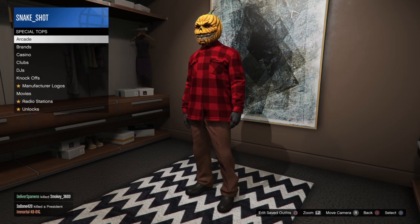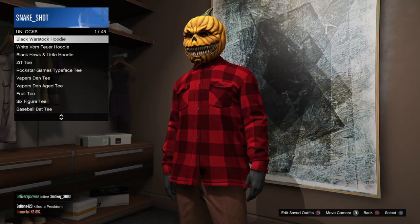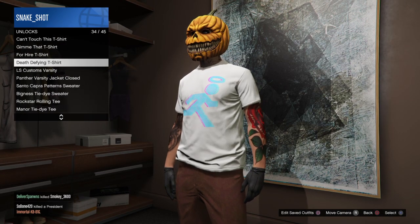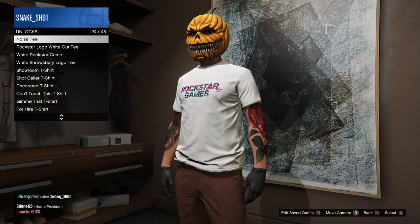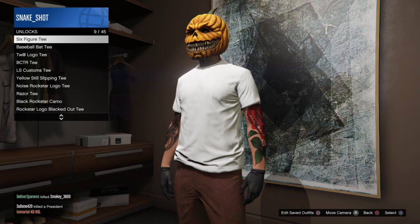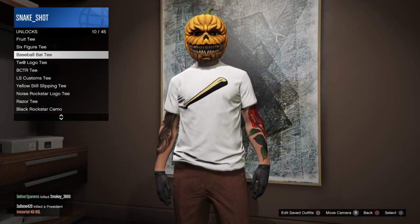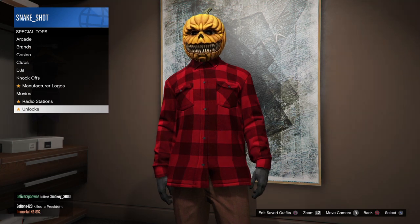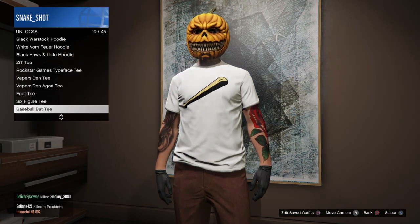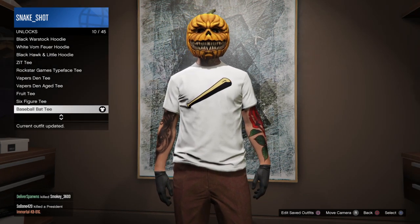Now you're just going to head to Tops and go all the way until you see Special Tops. There we are — let's see where it's actually at. Here it is, the baseball bat tee. This can be unlocked under Special Tops, and you just go down to number 10 and you will find the baseball bat tee in GTA 5 online.